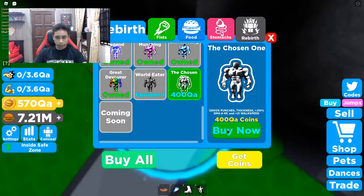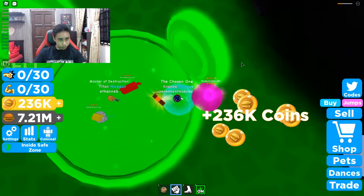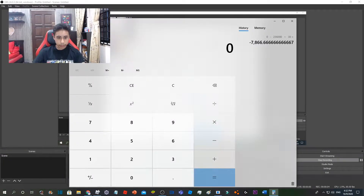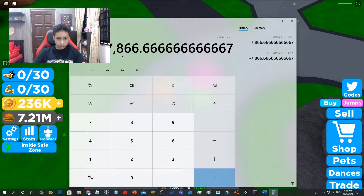I have 170 quadrillion coins and the target is 400 to 570 quadrillion. Let me try a single hit — whoa, 236,000! I'll check the calculator. So 236,000 — K is thousands, so we add three zeros — then divide by 30 because I did 30 punches. That works out to around 7,866 coins per punch.